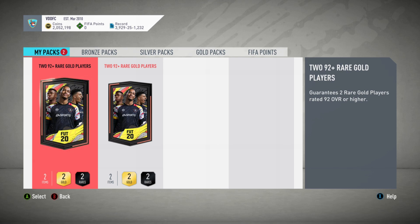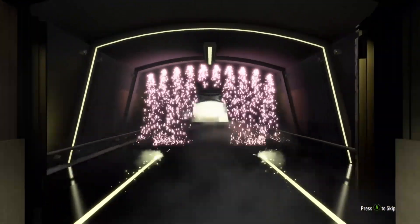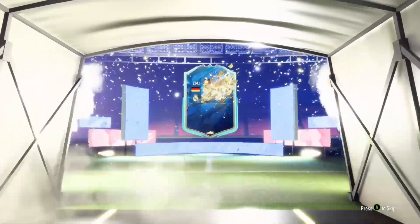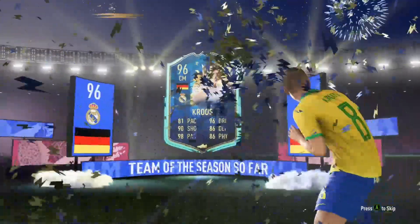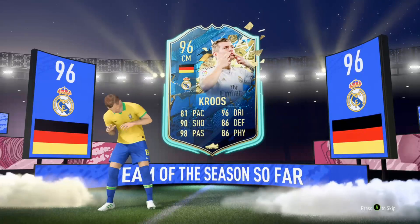Into the second one we go. By the way, if you're new around here, drop a sub - we're on the road to 11k, at least at the time of recording we're on about 10.8k. Second one, come on! German center mid - oh, that is going to be Toni Kroos. I did have him; I packed him in the La Liga guaranteed pack the first time it came out.